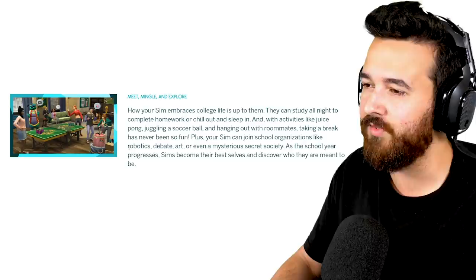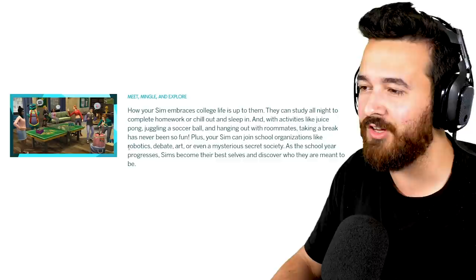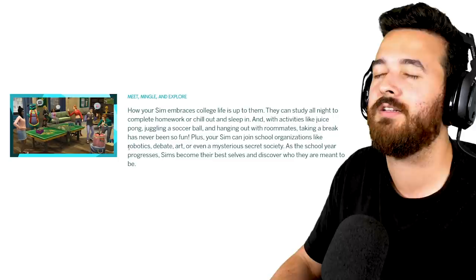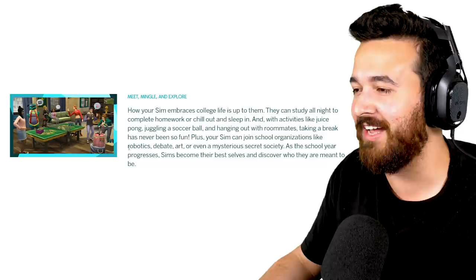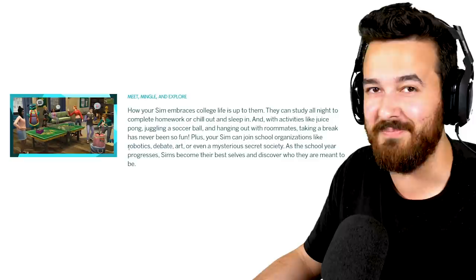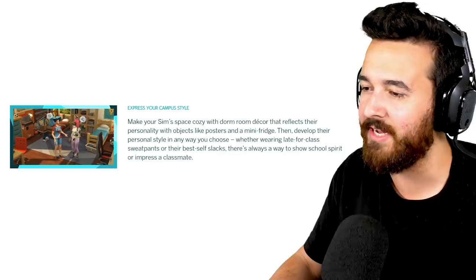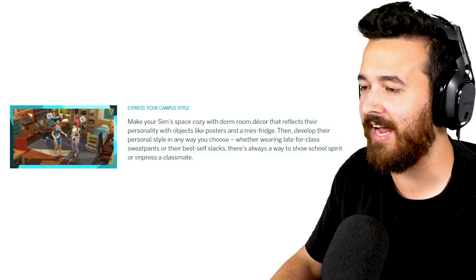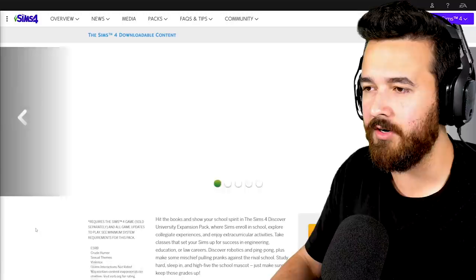How your Sim embraces college life is up to them — they can study all night or chill out and sleep in. Activities include juice pong, juggling a soccer ball, and hanging out with roommates. Your Sim can join school organizations like robotics, debate, art, or even a mysterious secret society! Secret society in Sims 2 was so fun — I'm so excited for that again. Express your campus style and make your Sim's space cozy with dorm room decor like posters and a mini fridge.